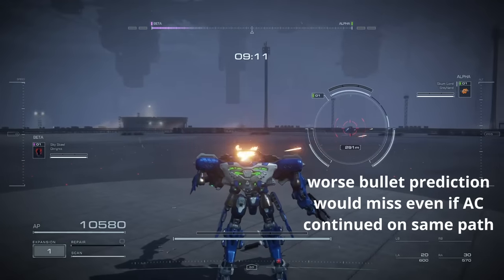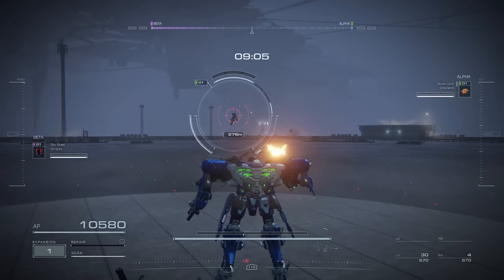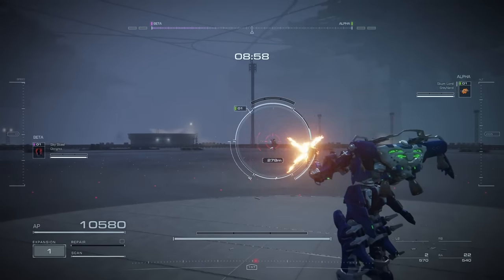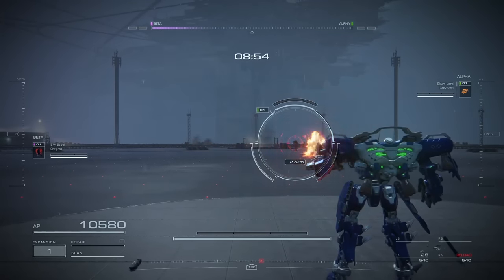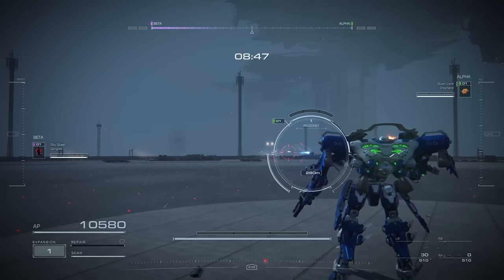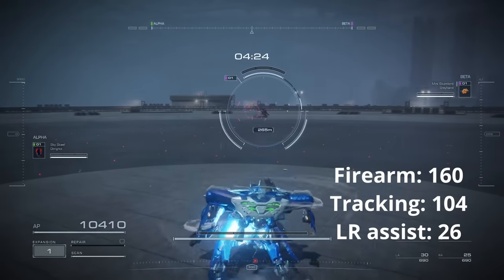We now see a bit of the difference between target tracking from firearm specialization and the FCS. An easy way to think about it: FCS matters more for reticle positioning, especially how far away the reticle bounces. Meanwhile, firearm specialization helps you land your shots when the reticle is in position. And both of them contribute to the speed at which a reticle reacquires its target. Let's continue testing a few more data points so we can better draw our conclusion.